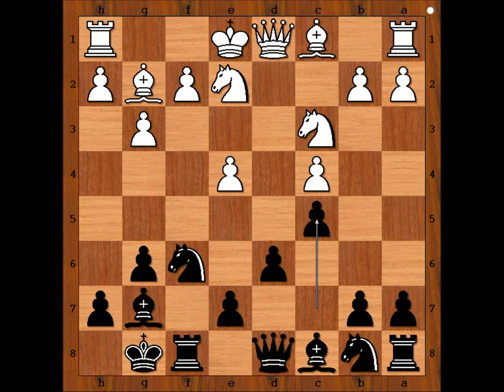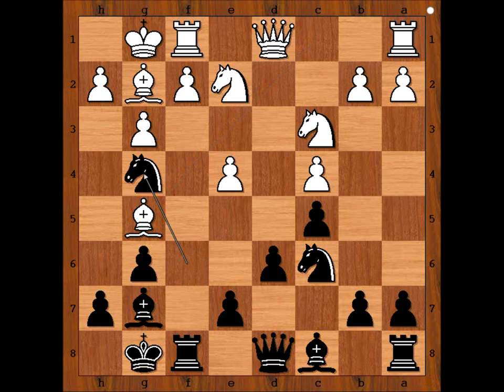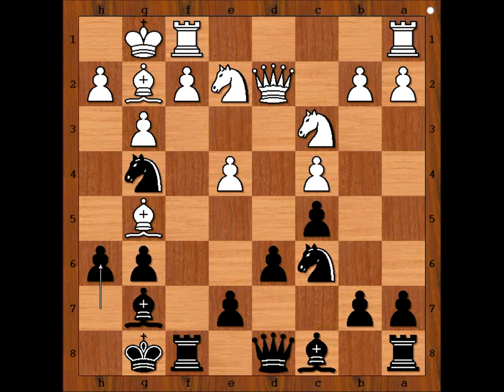Knight to e2, c5, Krzysztof castled kingside, knight to c6. h3 and f4 are the two most played moves in this position. Krzysztof played bishop to g5, knight to g4, queen to d2, h6 attacking the bishop, bishop to f4.